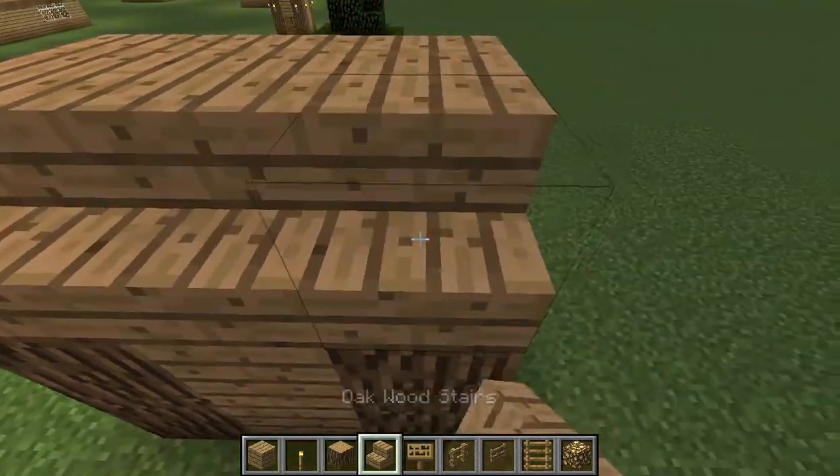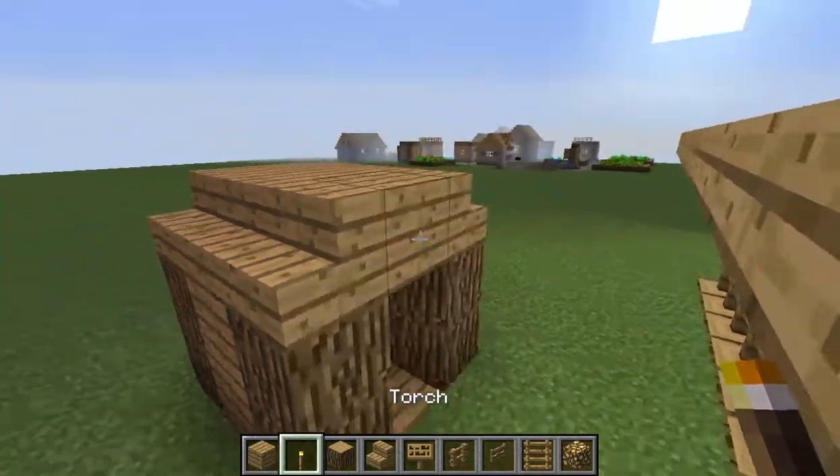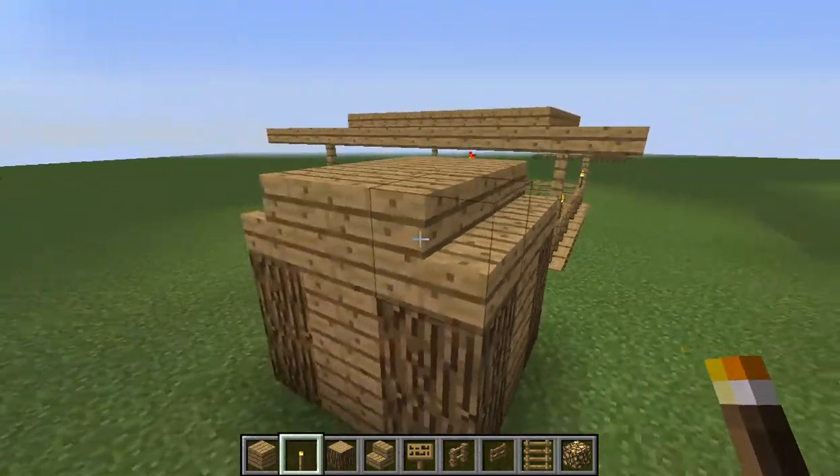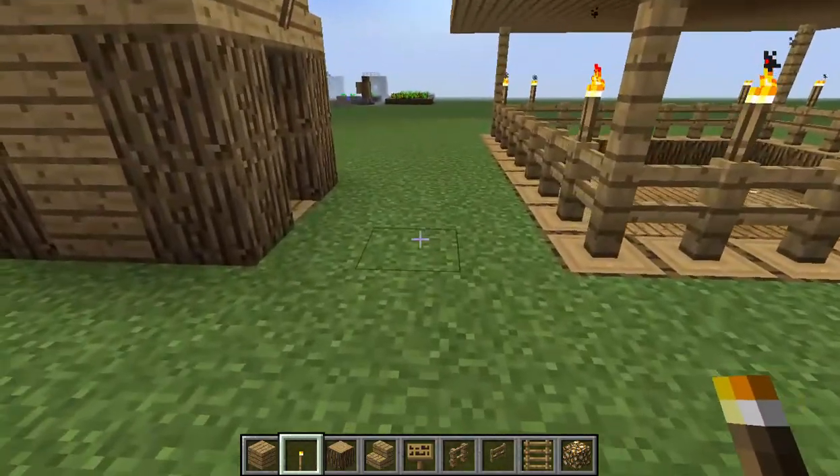Now what you want to do is place your stairs, and place a torch on the front and of course on the back. Perfect, if I do say so myself.